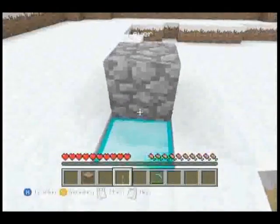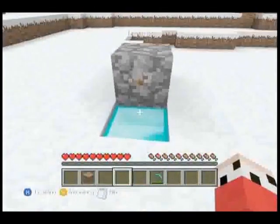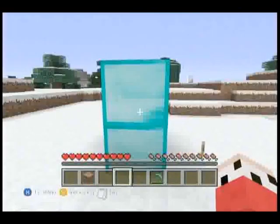There we go. Then you put whatever you wanna duplicate — like this. I'm gonna duplicate this diamond block, it's just for example. You do that and then you pull the lever. Boom, look at that.